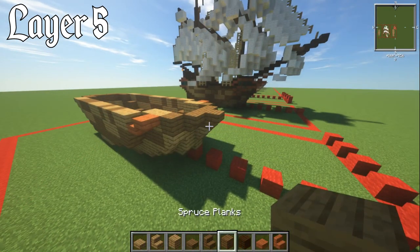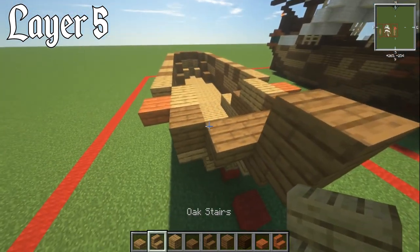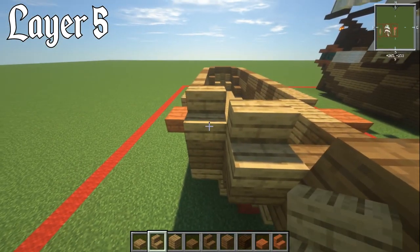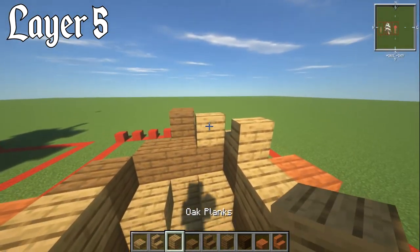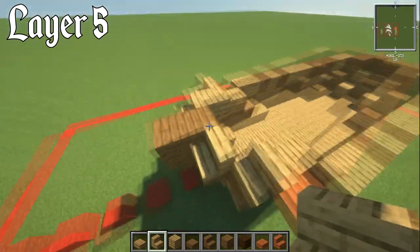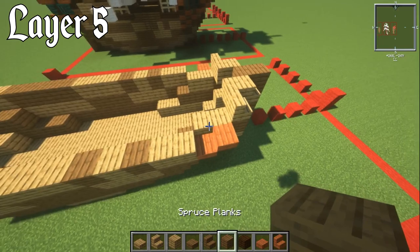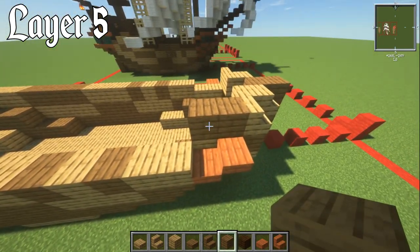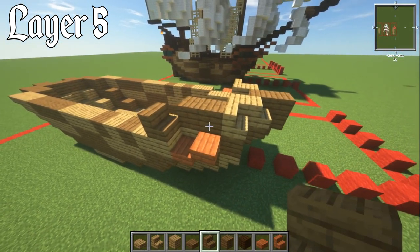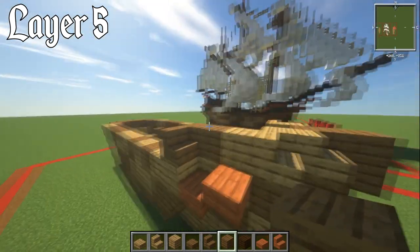For layer number five, start with a spruce plank block placed directly on top of the spruce stair from before. With an oak stair, place a normal oak stair on top of the previous spruce stair, then another oak stair behind that. Put an oak plank block in behind and a spruce plank on this block here. So oak stair here, oak stair here. Put an oak plank block in behind, then two blocks of spruce planks behind that, then a spruce stair on top of the last oak block. One block here isn't a spruce — it's actually an oak — the spruce is on the side, so they connect up together.